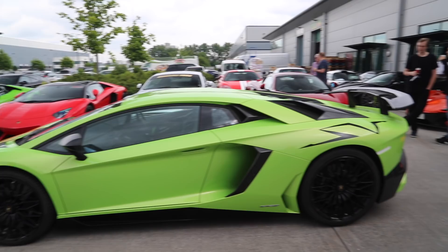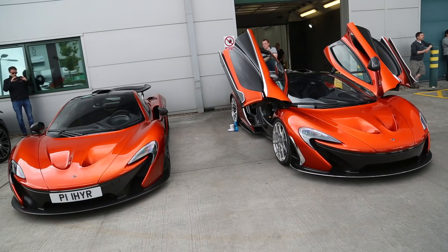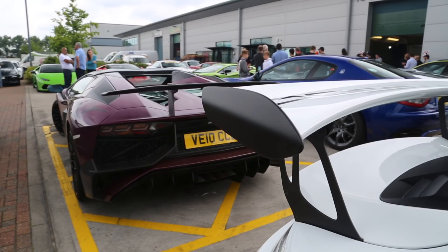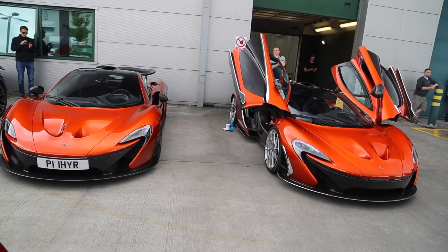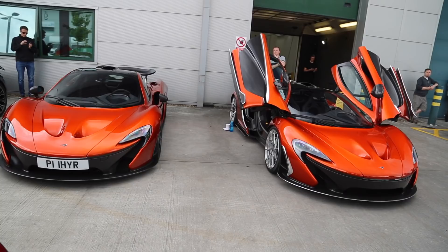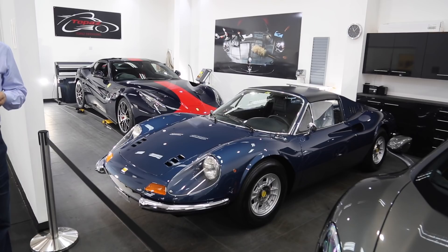This is a purple Lambo — it's wrapped and painted in purple. It had a big spoiler. It looks like it sticks out about 50 yards.